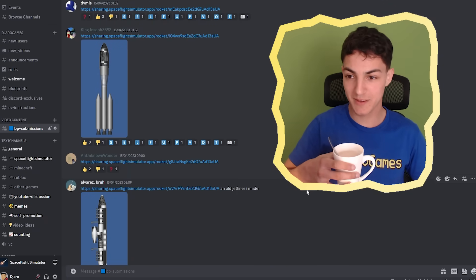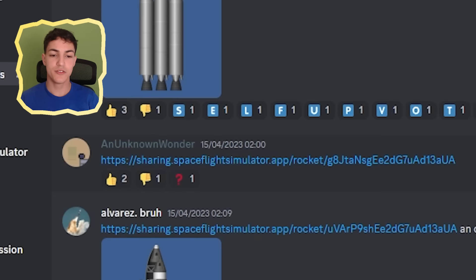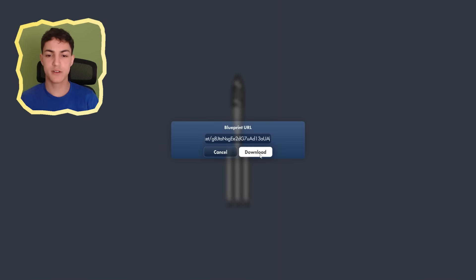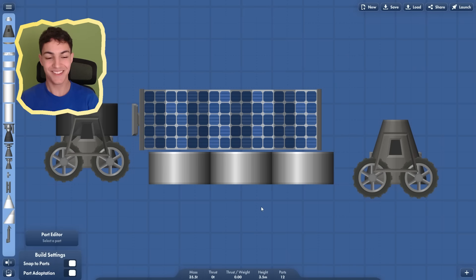I got myself a cup of tea — I drink like five of these a day to be honest. An unknown wonder shared a rocket with a question mark. I don't know if that's a good sign — maybe it's a really confusing rocket. Download blueprint. What is this? I honestly don't know what this is supposed to be.